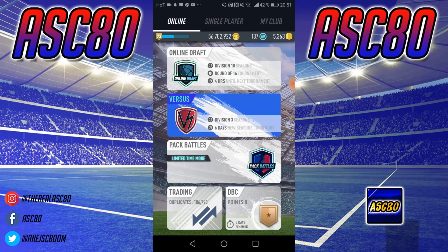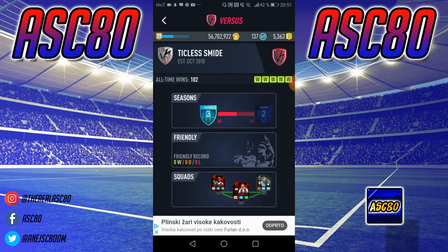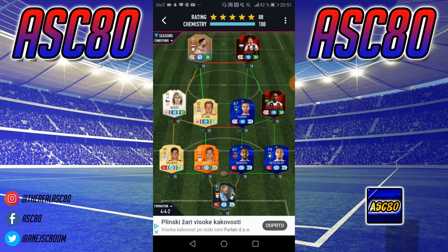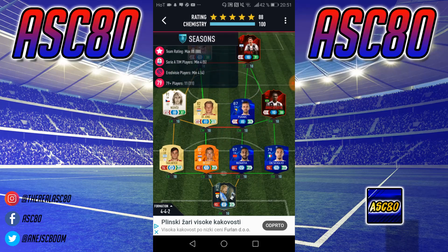So this week's conditions are — let me show you really quick. The conditions are: team rating maximum 88, Serie A team players minimum 4, every division players minimum 4, and 79-plus players minimum 11.